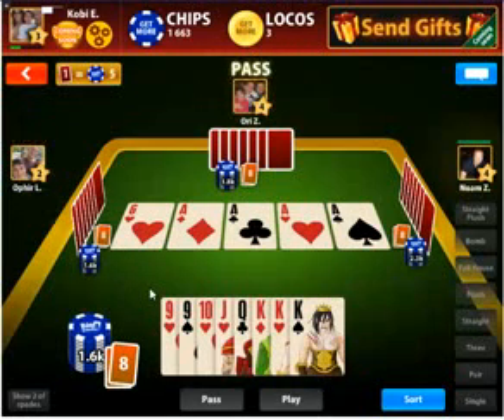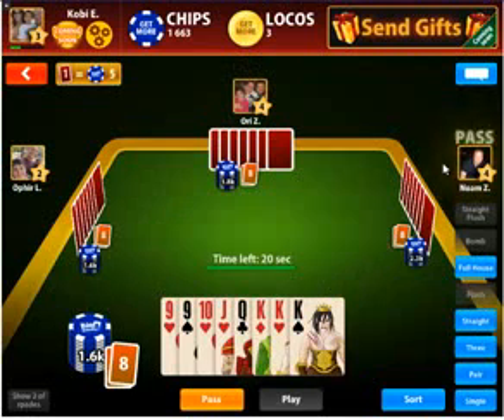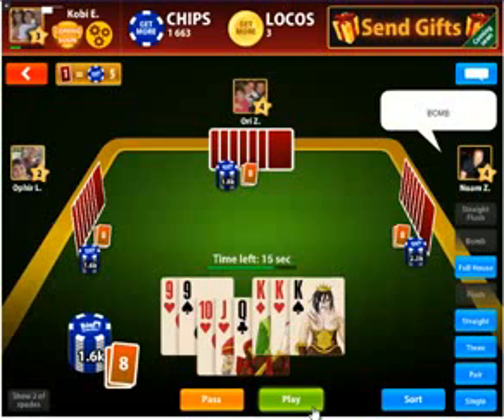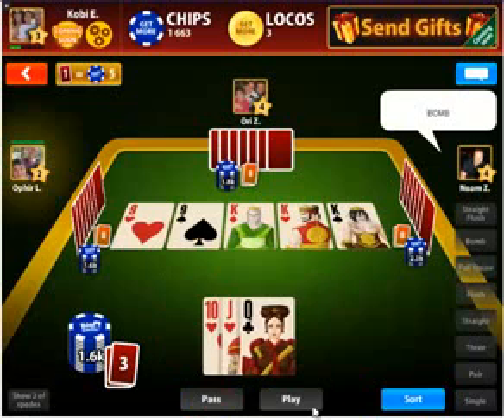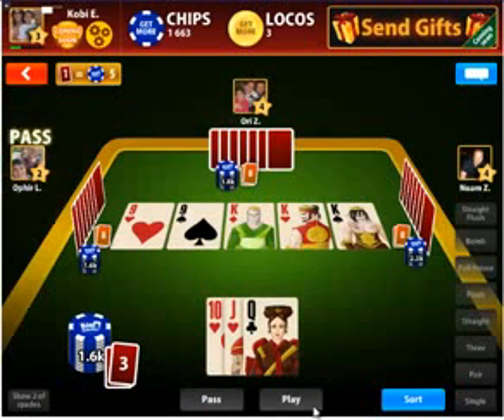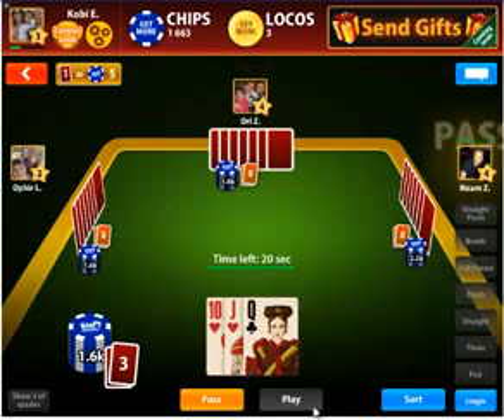To place a hand, it must be stronger than the hand placed before, but with the same number of cards. Just before, we placed five cards. No one had a stronger five-card combination, so we can place whatever we want. Now, we placed a full house. Let's see if anyone has a stronger hand.